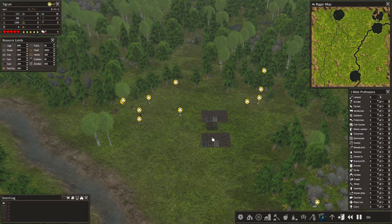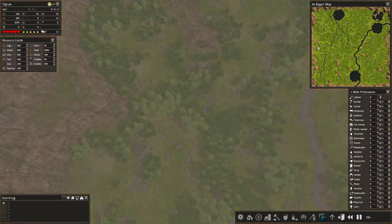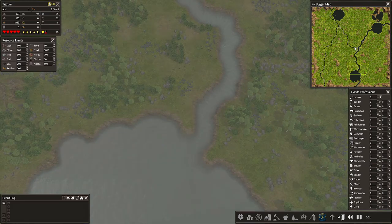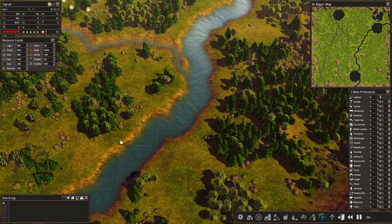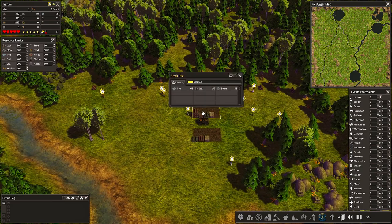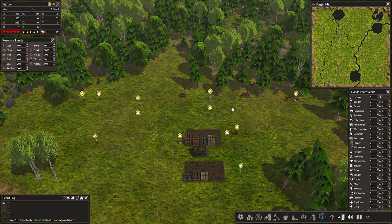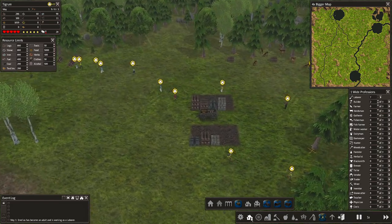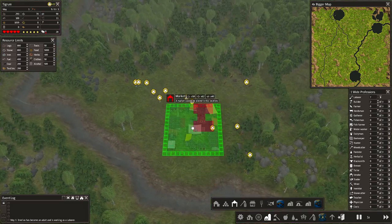This is gonna take a while, so I was checking out the edge of the map — it's covered in mountains, which is cool. We also have three big lakes and a central river. This river is very important because we're gonna make some trades on it — it's the only way you can bring stuff in and trade with traders.